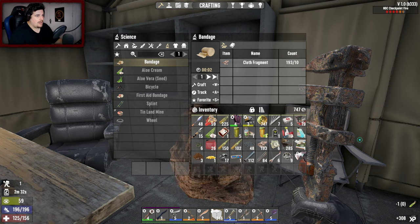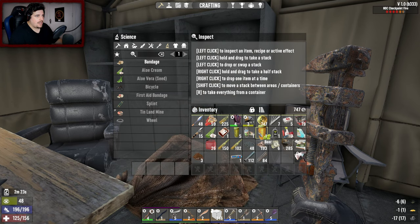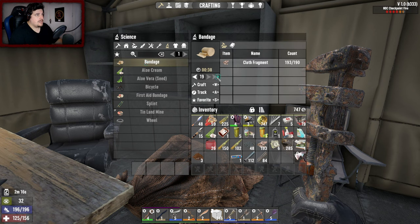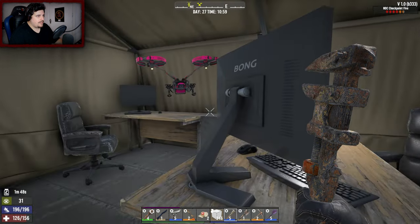I'm going to start getting encumbered, so I'll drop some stuff. Yeah, drop you, drop you. That can stay — it's worth only 105. Let's make bandages — I can make 19, but I only need two because I've only got two aloe creams. Two please, come on, hurry up. Two bandages would be decent. Let's move this out of the way, lock it — just trying to be smart, be prepared for anything.